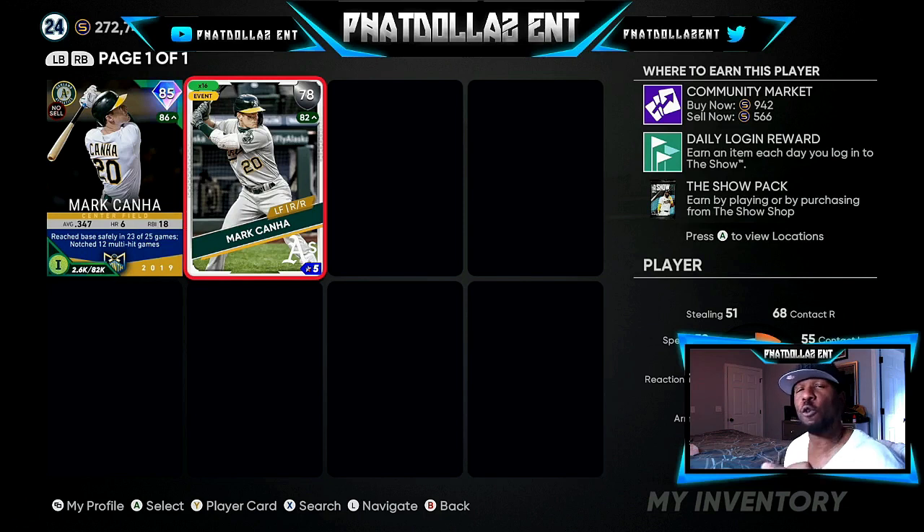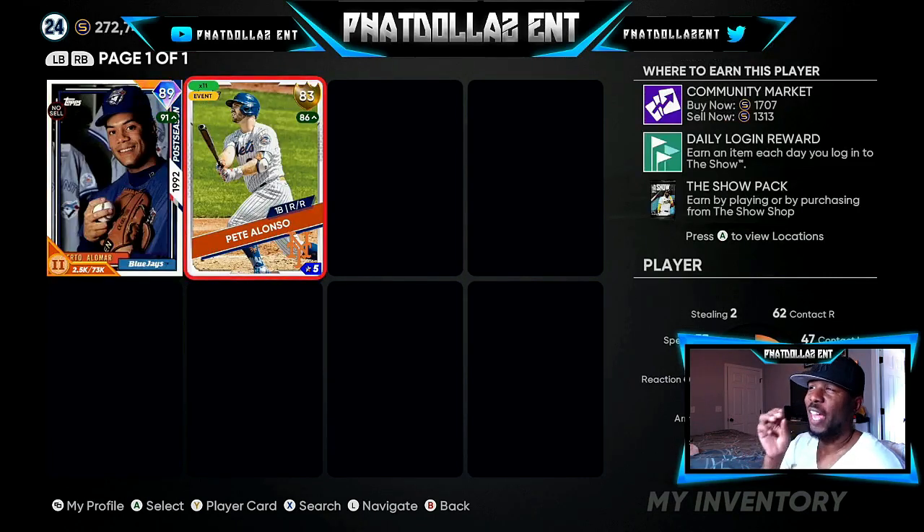I can cash out right now with everything and have about 380,000 stubs, or I can wait four to six more days and be at 500,000 stubs just from what's in my binder. Another card is Pete Alonso — 83 overall playing up to an 86 overall. I got 11 of these for around 1,005 stubs. Wait six or seven days and you'll see that 1,707 go up to about 4,000 to 4,300 stubs. I got 11 of them — you do the math, that's a lot of stubs from just this one card.